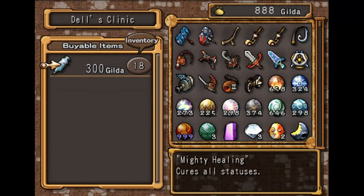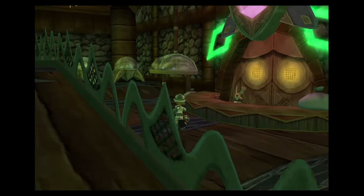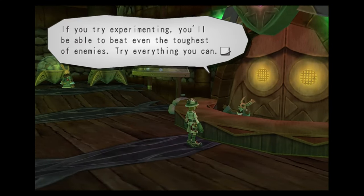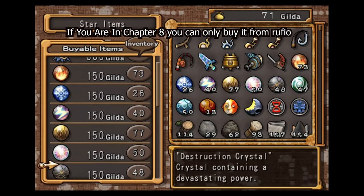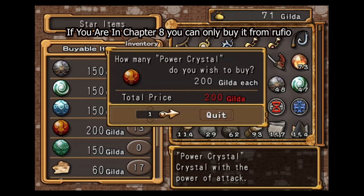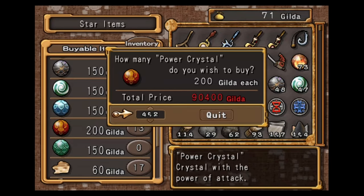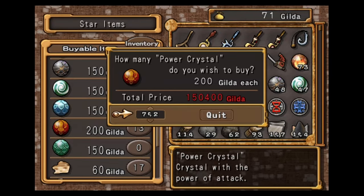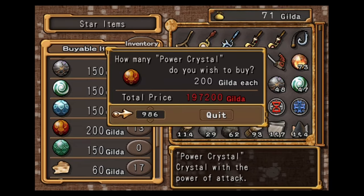I do recommend that you max your stack of Mighty Healing from Dr. Dell. For buying crystals, just come down to Starlight Canyon's future, and you can max these stacks — I actually really recommend you do this if you want to completely eliminate the risk of running out of items while you're mid-dungeon.